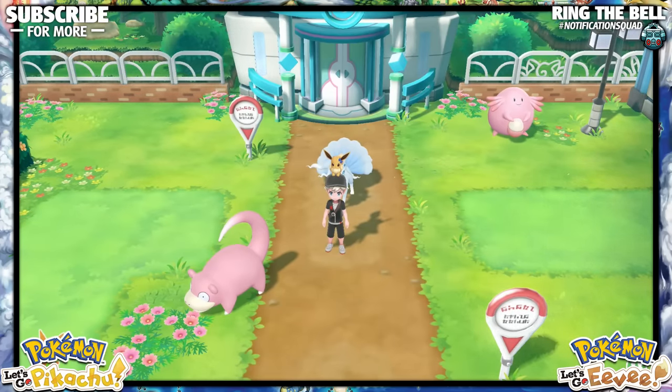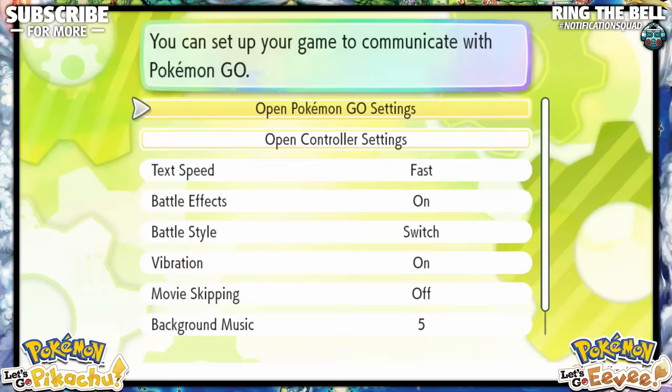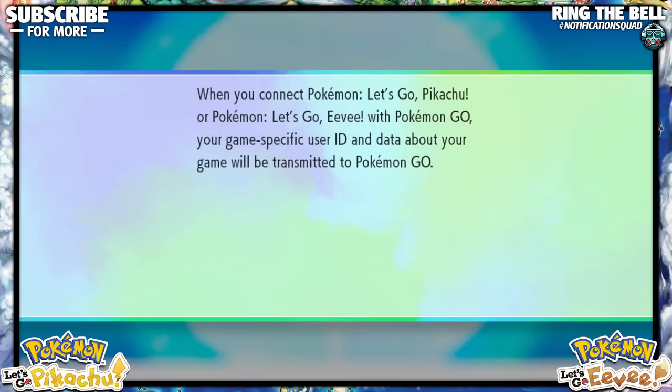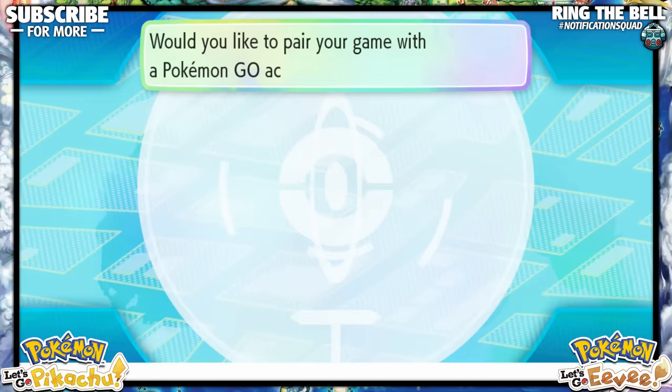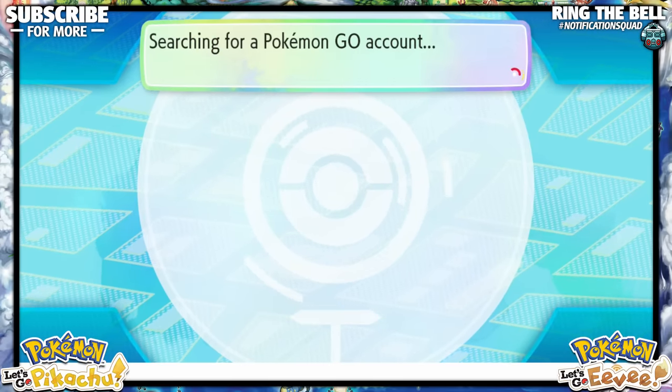So on your Switch, you're going to want to press the X button to get to the main menu, and press Y to go to Options. From here, the first option you'll see is Open Pokemon Go Settings. You're going to want to click on that, and then a new screen will pop up asking if you want to communicate with a Pokemon Go account.